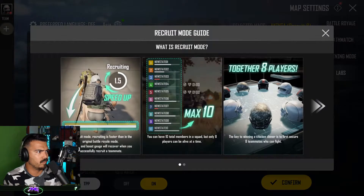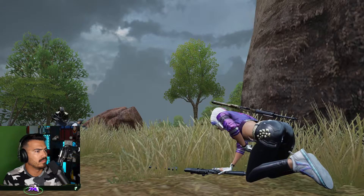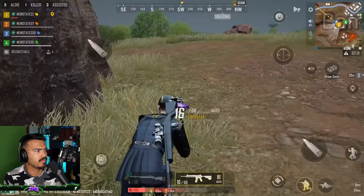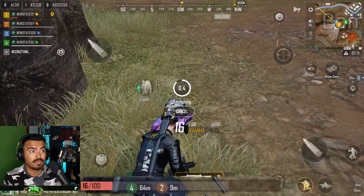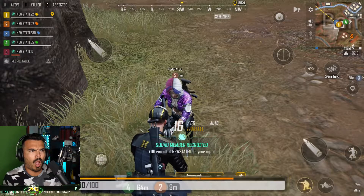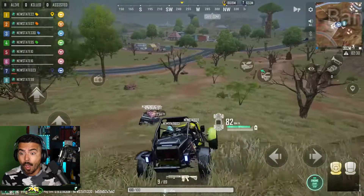The brand new Recruit Mode has been added to New State Labs. This new mode for Akinta allows you to recruit much faster, with a maximum of 8 players per squad. Once you complete a recruit on an enemy, your HP and boost will be recovered 200 percent. They will continue introducing new content through New State Labs, so stay tuned.